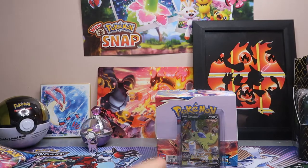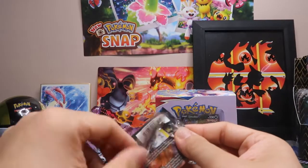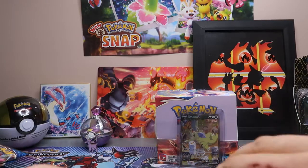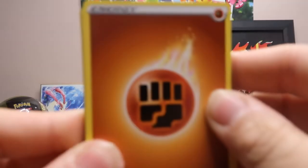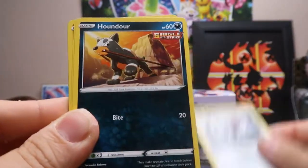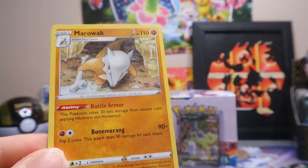Alright, five packs left — come on Tyranitar! Here's another code. Fighting-type Energy, Girder, Durant, Camping Gear, Pawniard, Hondour, Shinx, Gligar, Spoink. The reverse holo is a Corphish, and the rare is a Marowak. Let's see if we can pull an alternate art Empoleon in this next pack.